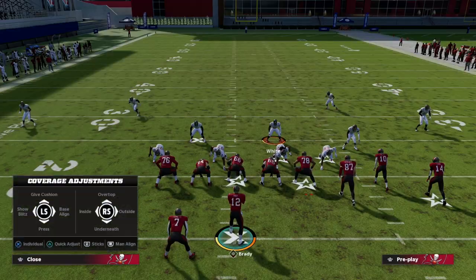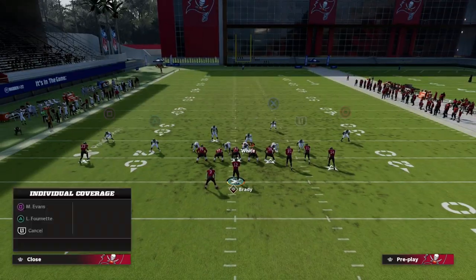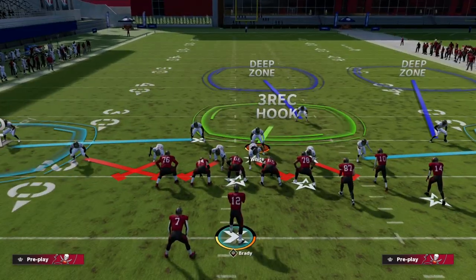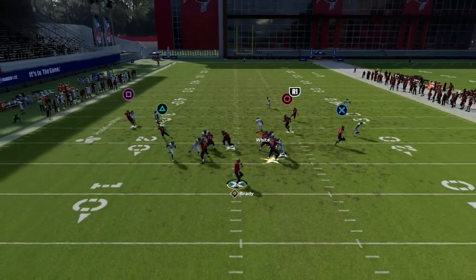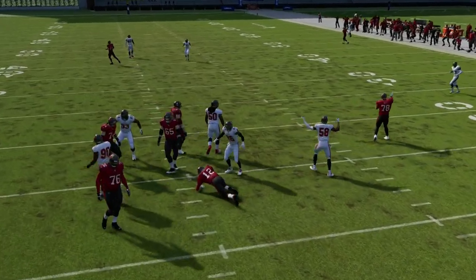Just show blitz — you don't even have to contain. Literally just do it like this, this is fine. Then just shade down; this will save you some steps with adjustments. And then you're going to be over here lurking. I like to blitz my user, but you don't have to. You can blitz your user just to make it a little bit more consistent. And as you can see, the edge pressure is what we're looking to create.